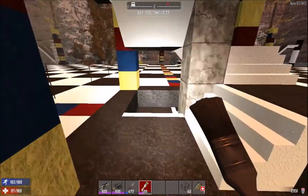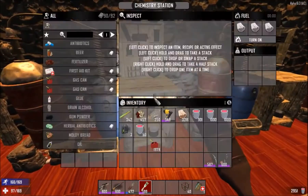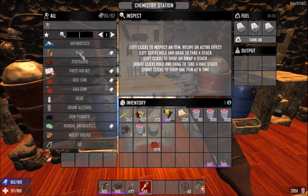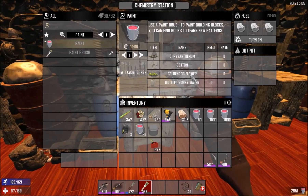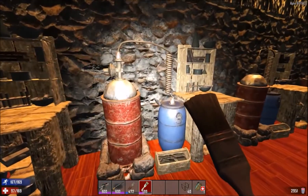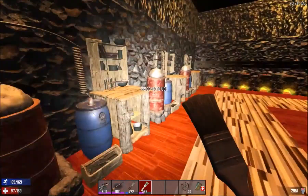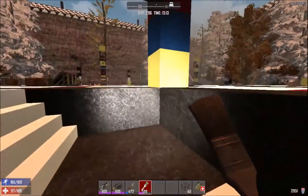To cover one more thing — you do not buy different kinds of paint in this game. To make your own paint, go to your chem station, go to Paint, and all you need is chrysanthemum, cotton, golden rod, and bottled murky water. It only takes six seconds. Also, the amounts shown in the chemistry station are not the amounts you're really going to get — you actually get a lot more paint than what's displayed.